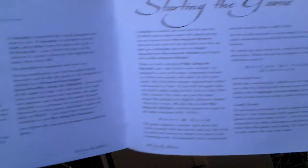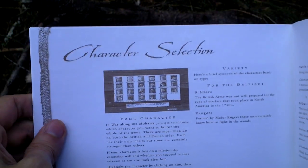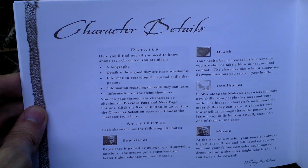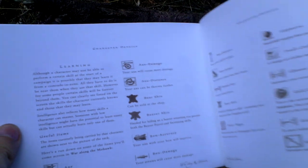The table of contents covers introduction to the game and to the story, starting the game. The guide is printed in a kind of black and brown color. There are character details with various stats that you can probably improve in the game — and there are a lot of them.